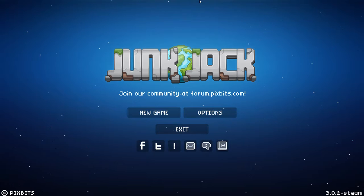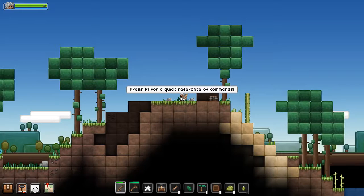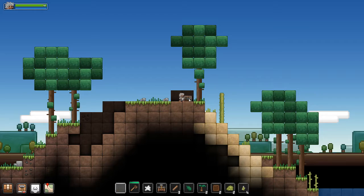You start off as a little dude on your own little world. You start as Jack who literally collects the junk of the world and uses that to create items — really it's just what the world offers. So we're gonna go ahead and start a new game, and you start off as a little man.